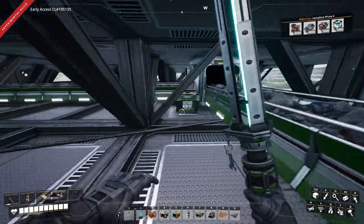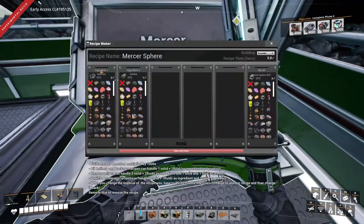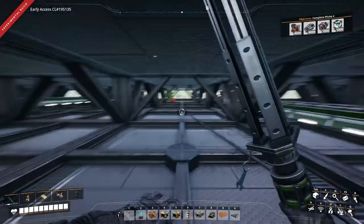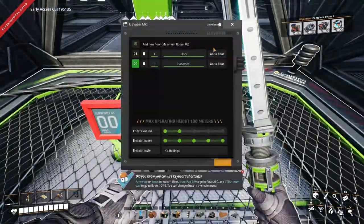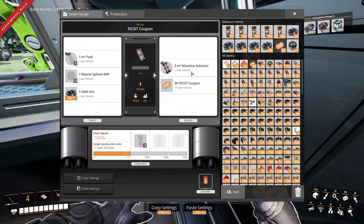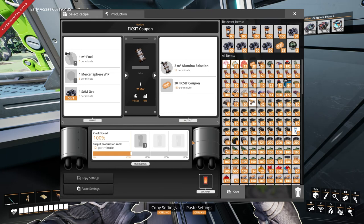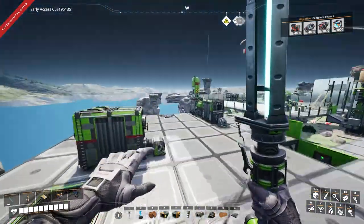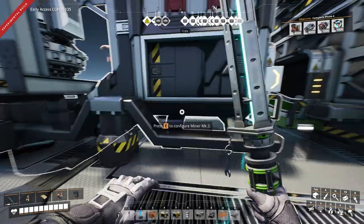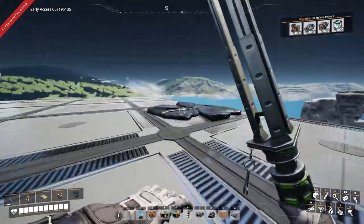Under here is a Mercer sphere recipe — it needs two SAM ore and one rubber to make three Mercer spheres. This makes fix-it coupons and an alumina solution, so I need one packaged fuel, one Mercer sphere, and one SAM ore. I think I've got the SAM ore covered — that's a fully overclocked Mark III miner.